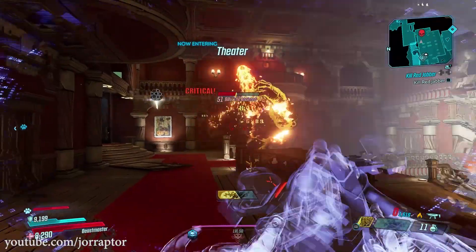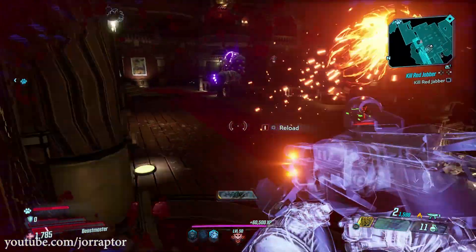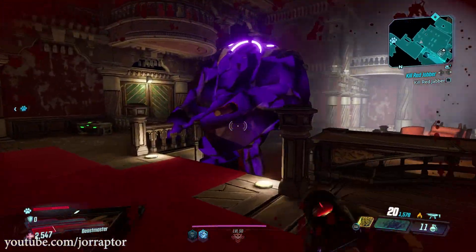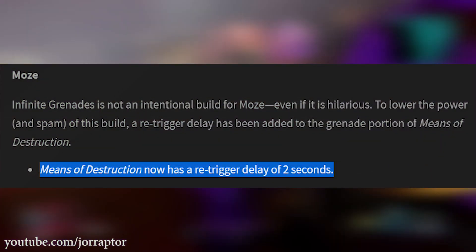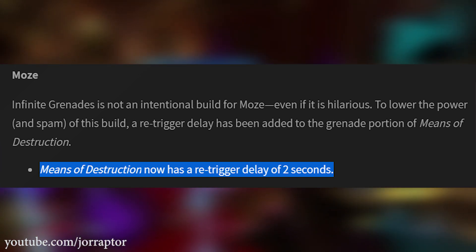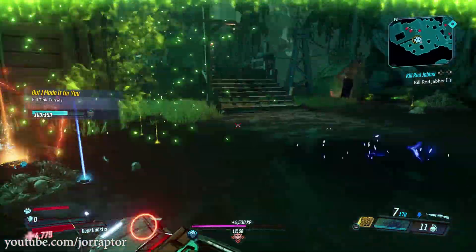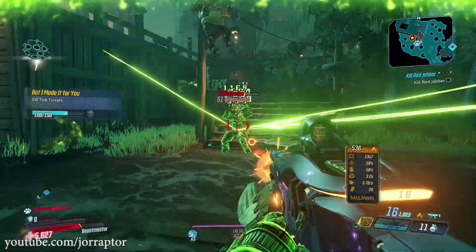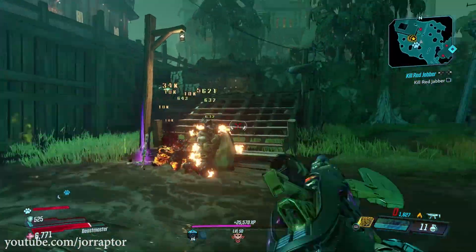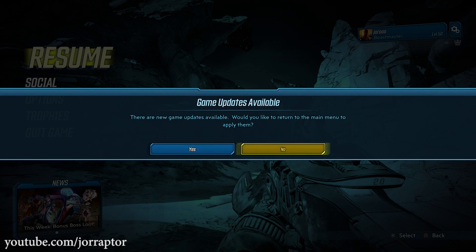That means reloading during your Fadeaway will likely happen more often. The Means of Destruction skill also has a 2-second re-trigger delay now, to combat the infinite grenade build — Gearbox says it's funny but doesn't work as intended. If you still want to spam infinite grenades, you can just play offline, since these hotfix changes only apply when you play online. You can go back to how things were by booting up the game offline and ignoring the update notification in the options menu.